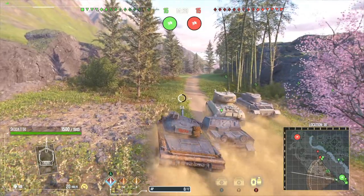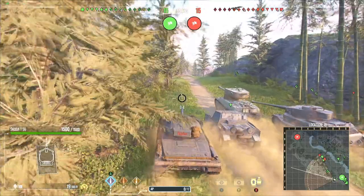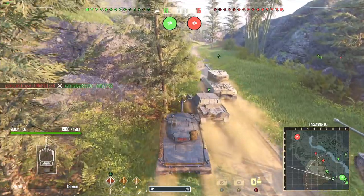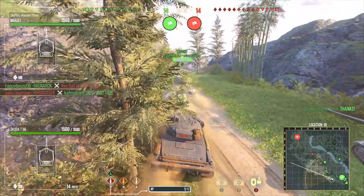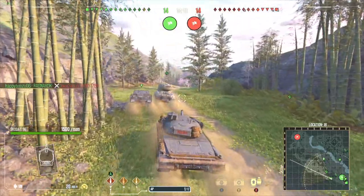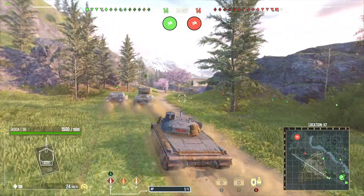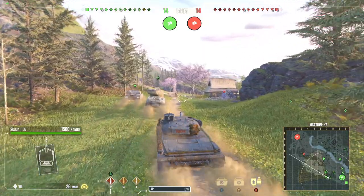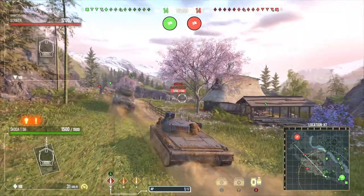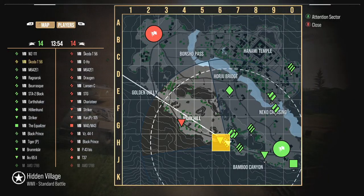A lot of people, when they see the Skoda, are going to be thinking double shot. So when you're throwing out single shells, it gives you more versatility in close quarters combat. The double shot is a lot better for mid-range and avoiding close quarters unless you have to get into them. If you have to, 920 potential damage is really nice to have. With the versatility of two guns, the longevity of these tanks is going to be absolutely amazing.